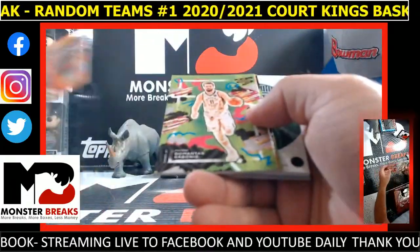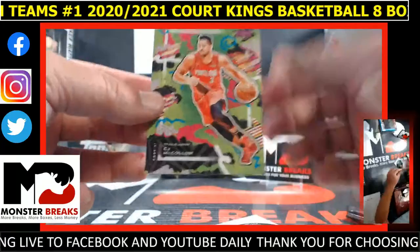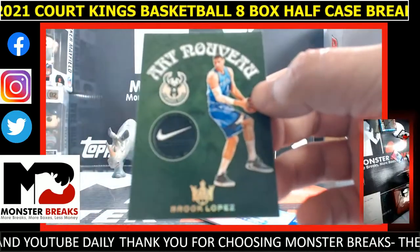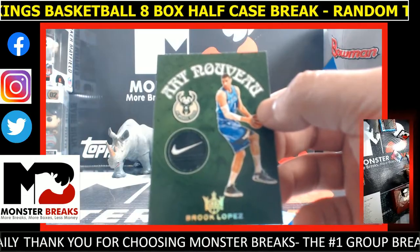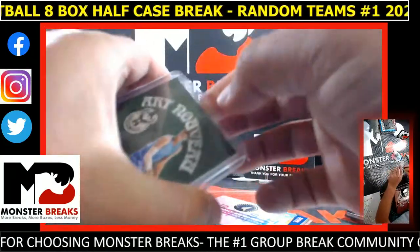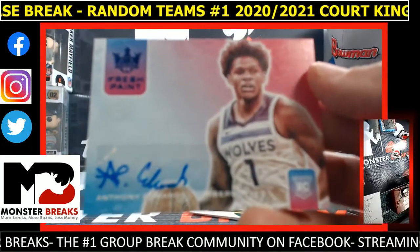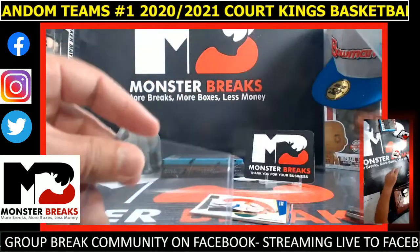Westbrook, Sabonis, Towns. This is pink — 53 of 99 pink McCollum. Oh shit, that's cool — 1-of-1 Nike swoosh, Brooke Lopez to the Bucks. That's a sweet card. Chris Rowe with the Brooke 1-of-1 swoosh. Card behind it is a big one — Anthony Edwards Fresh Paint, 13 of 25, Wolves with a big hit. Terrell Shively with the Edwards Rookie Auto to 25!